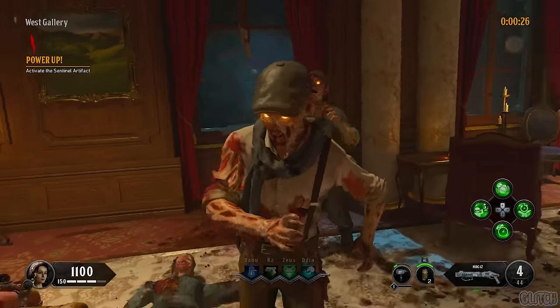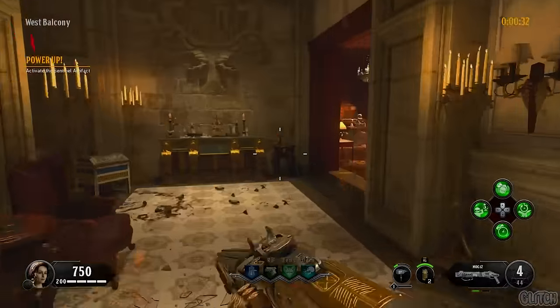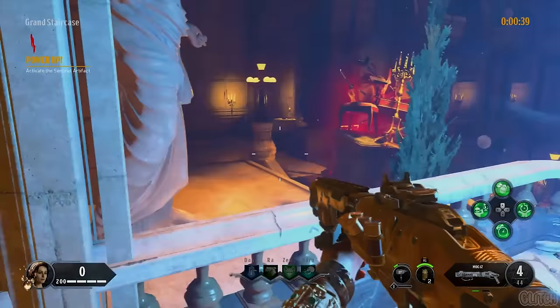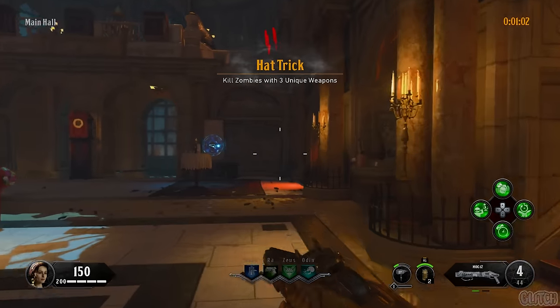As soon as you jump in, the first challenge is to activate the Sentinel artifact before the end of the round. If you knife and kill all zombies but one, you should have enough points to reach the artifact. Once activated, go ahead and grab the shield piece around that area, as well as the candlestick for silver bullets.